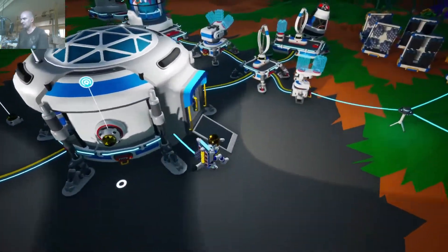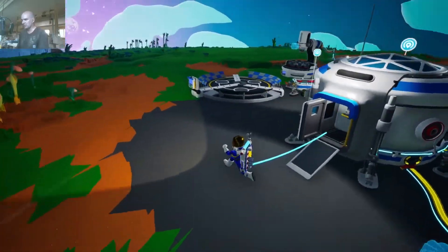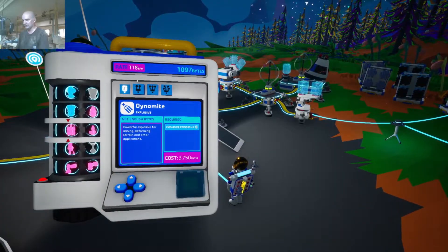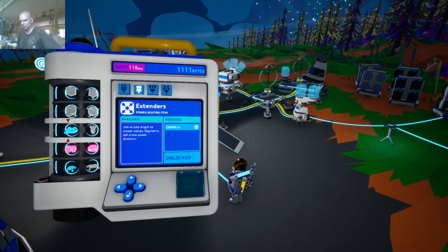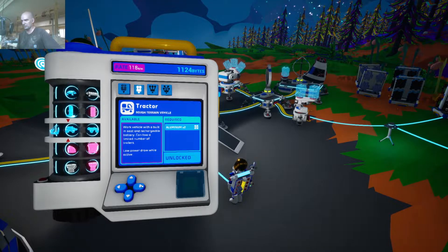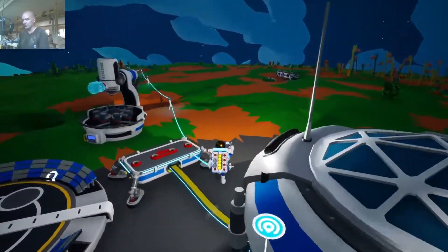What do we have then for transportation? A tractor would be nice. Rover seat, tractor - it is unlocked, and we would need two aluminum to make it. And a trailer needs compound and aluminum. So that's going to be something we're going to shoot for. We don't have to unlock it, it's already done, so we don't have to waste bytes on it. That will be hugely helpful. But anyway, let's take a walk.